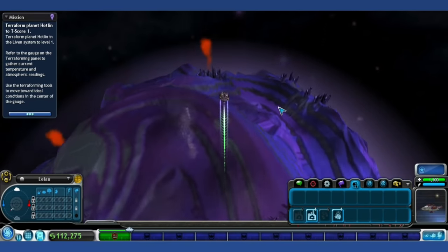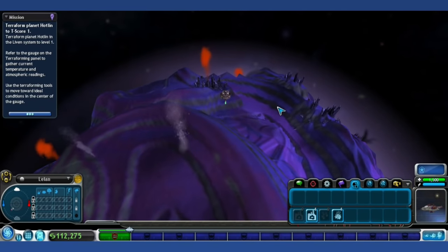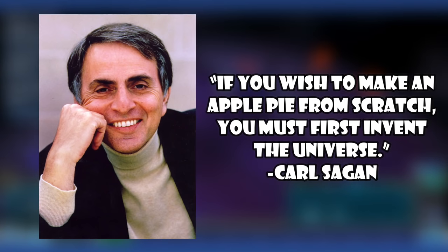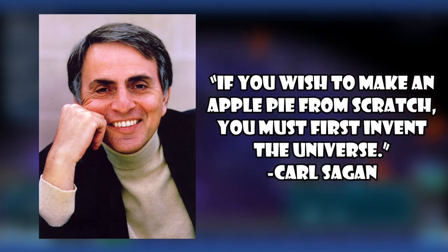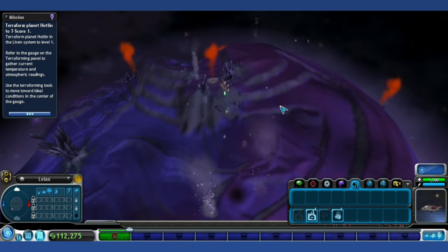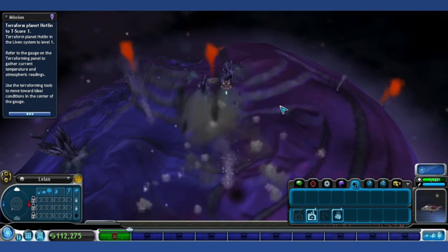Others speculate the Cake Editor may be a reference to a famous quote by astronomer Carl Sagan: "If you wish to make an apple pie from scratch, you must first invent the universe." Fans believe that in early builds, the player would have been presented with the ability to make a cake from scratch after flying into the center of the galaxy.